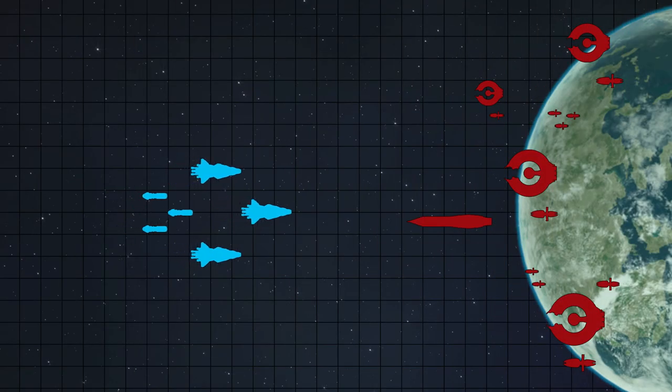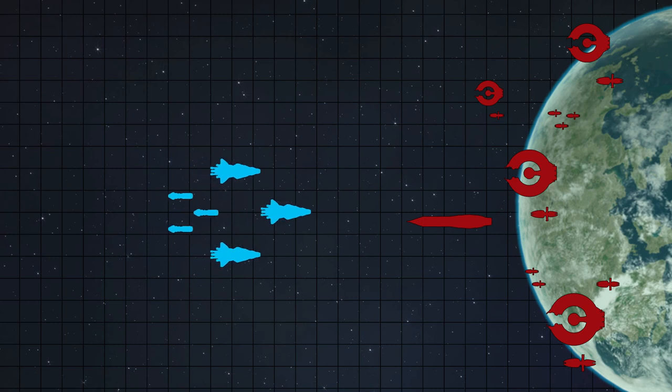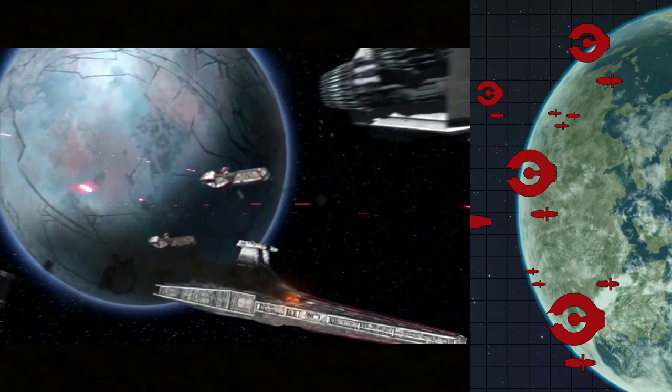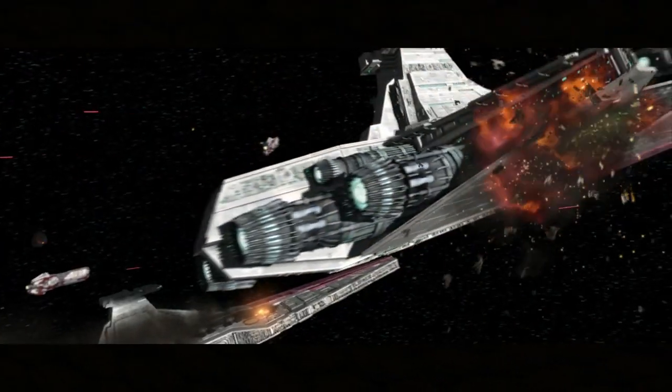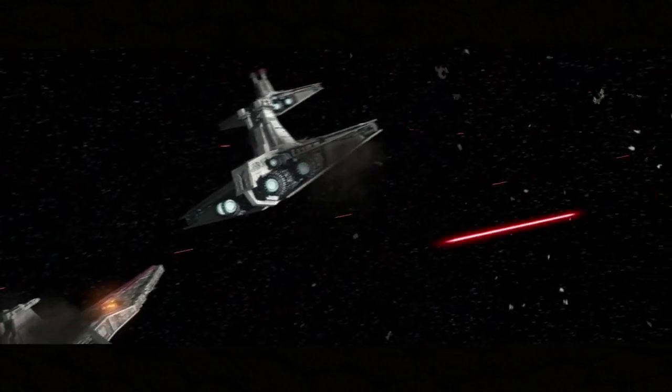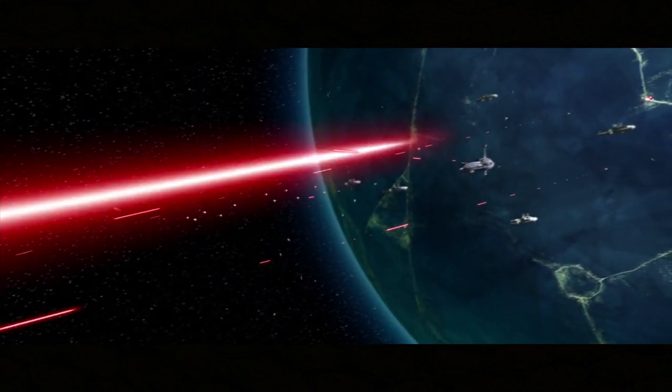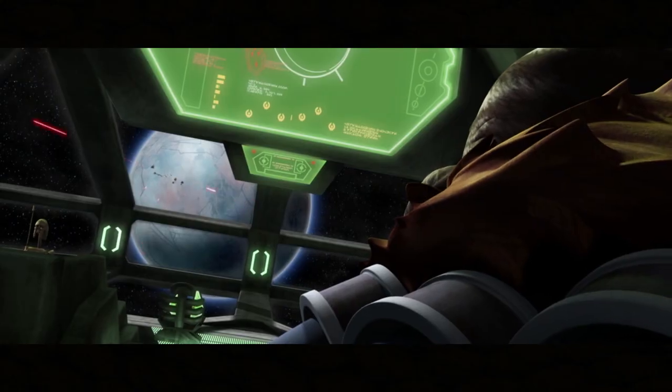Initially, Anakin attempts to charge through the blockade, but Obi-Wan jumps into system with his Star Destroyer, the Negotiator, and convinces the Jedi to regroup. And to be honest, that's probably for the best — they weren't anywhere close to being through the blockade, and they had already received serious damage. Luckily for the Republic, Trench orders the flotilla to maintain position, allowing the seven ships to escape.